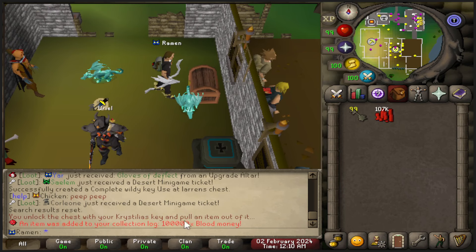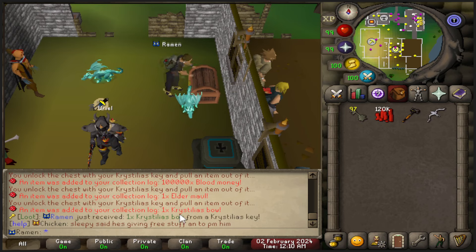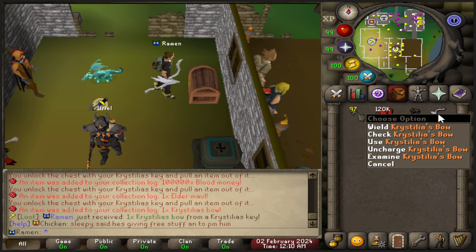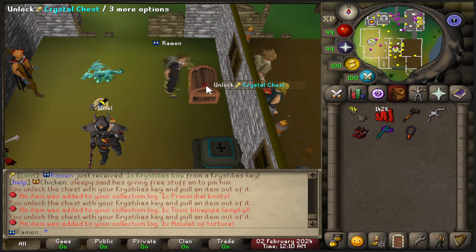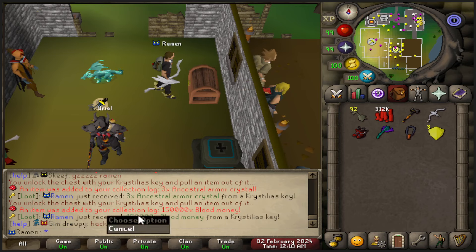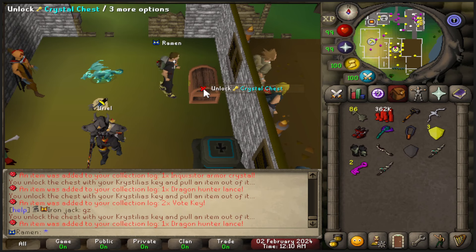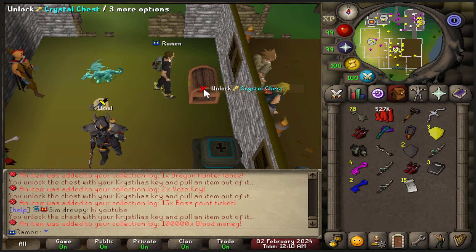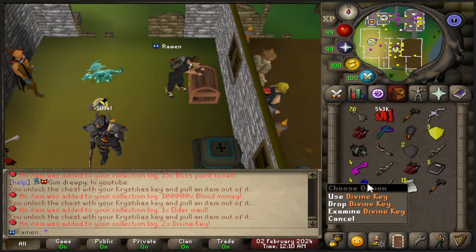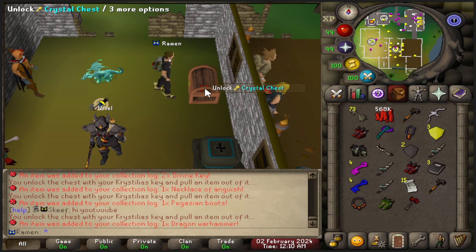It works — you can open them right here. I just pulled 100k blood money, which I think is one of the rarer drops, so you can see you get some money. There's an elder maul completing, and look — Cristelia's bow on the third one, you can't beat that! More stuff coming in — blood money, ancestral armor pieces. It's all looking good. I'm even getting divine keys. This is honestly a huge update and awesome for wilderness slayer.